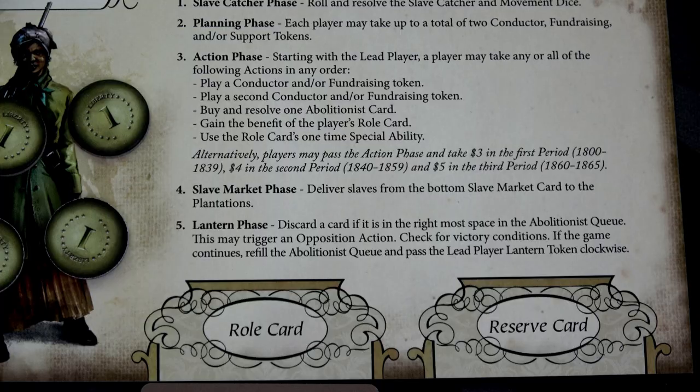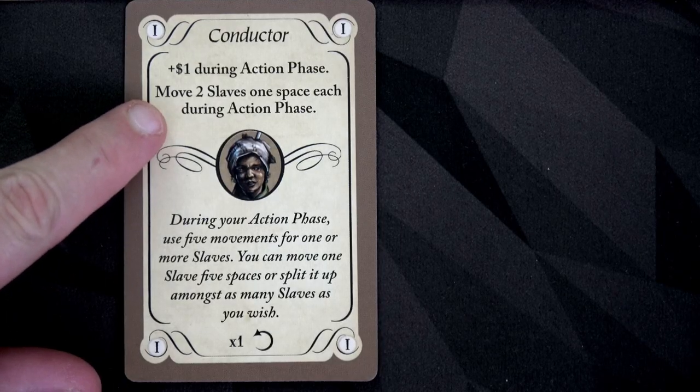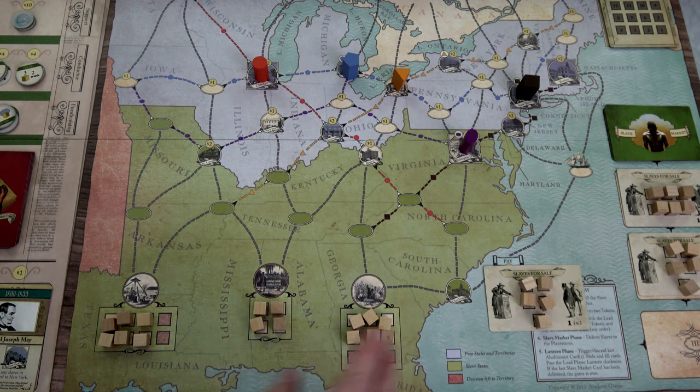Now we move into the action phase. Starting with the lead player, you may take any or all of the following actions in any order: play conductor and/or fundraising tokens, buy and resolve one abolitionist card, gain the benefit of your role card, and use your role card's one-time special ability. You can also always pass to take three dollars in the first period, four in the second, or five in the third. After this phase we'll have to place five slaves into the plantations — any we can't place are lost. Each location can only hold one slave, except the cities up north which hold four.